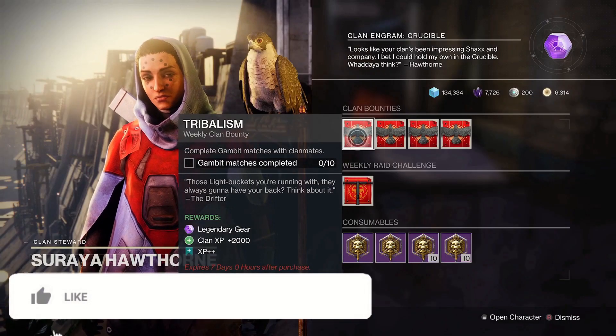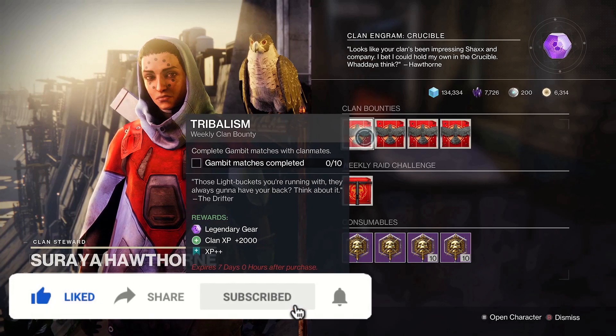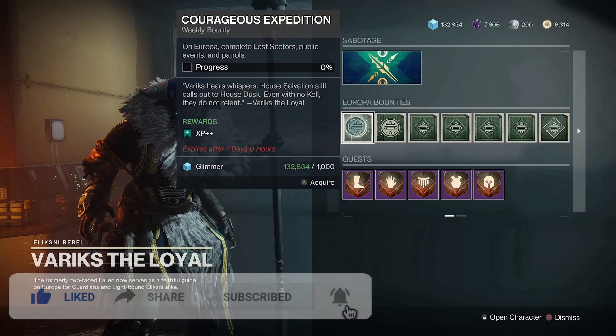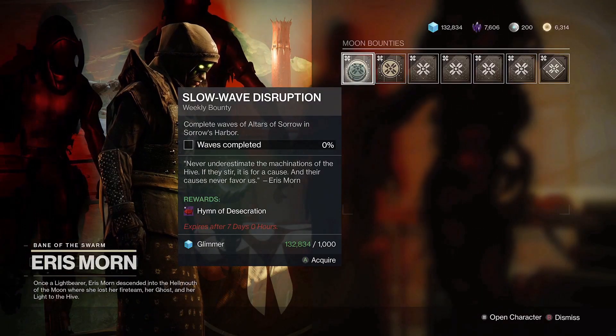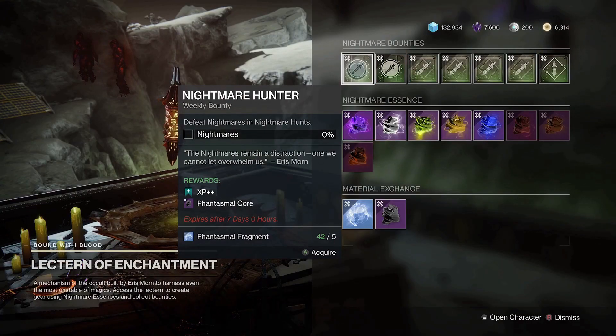All the following weekly bounties from the main vendors — including Hawthorne in the tower, Variks on Europa, Shohreh in the Cosmodrome, plus Eris Morn and the Lectern of Enchantment on the Moon — are the bounties you want to hoard first.